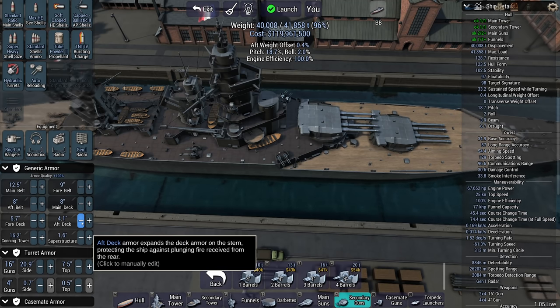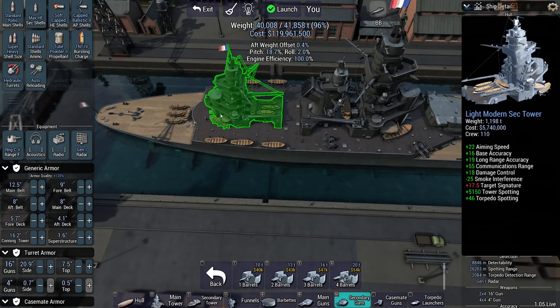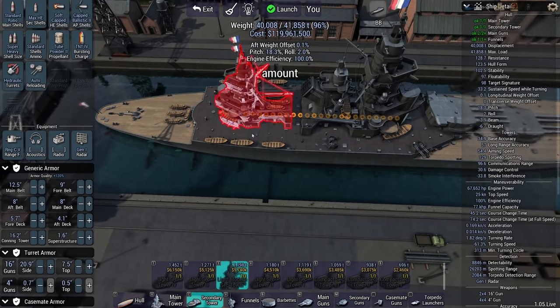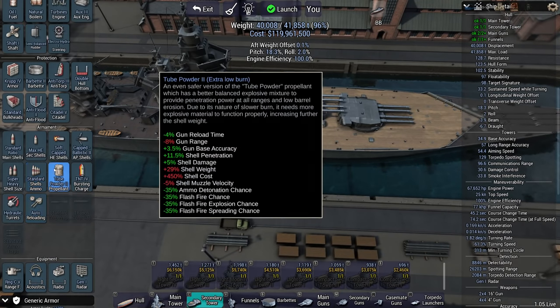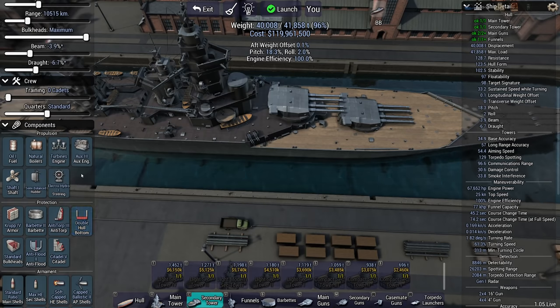This is very precise balancing. If I get hit on the aft deck, I am going to be in trouble. So just don't get hit on the stern — that's basically the long and short of it.